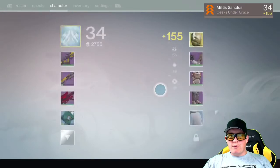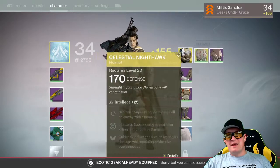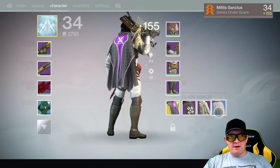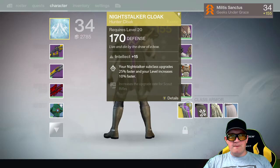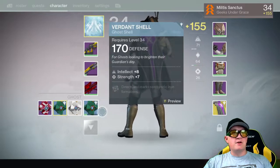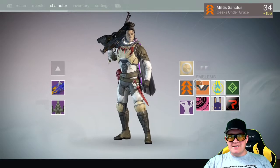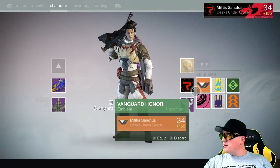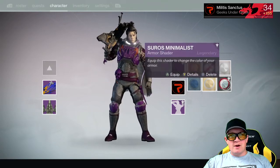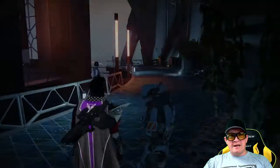Let me go ahead and see what we got. 170 for the Night Stalker cloak, which I can't wear with that helmet. Let's swap helmets out and see what this new cloak looks like. That's pretty cool looking. Your Night Stalker subclass upgrades 25% faster — Night Stalker is going to be the third class for the Hunter. We also got The Sprinkler, which is a new dance, a nice new emblem, and two new shaders — the Nebula Glow (a lot of purple) and the Minimalist, which I really like.